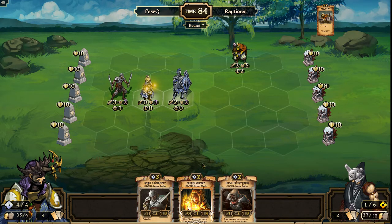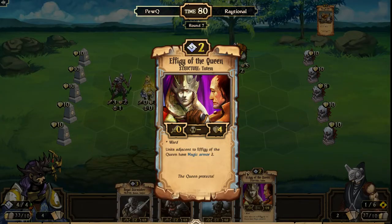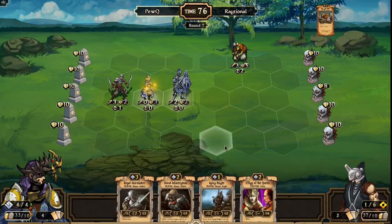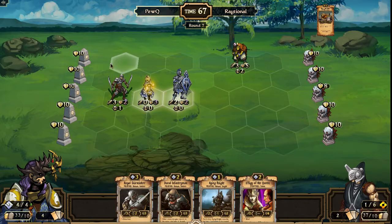PewQ is still on four resources compared to his opponent's six, but does have more cards on the board. He finds Effigy of the Queen, which is absolutely phenomenal against energy builds — really a nightmare to deal with. With Ward itself, you've got to kill it with combat damage, and there's always stuff in front blocking for it, giving everything around a magic armor. So all of your energy spells are unable to damage most of the order army. That combined with Wingswarder makes these guys just so hard to kill and safe to clump up.